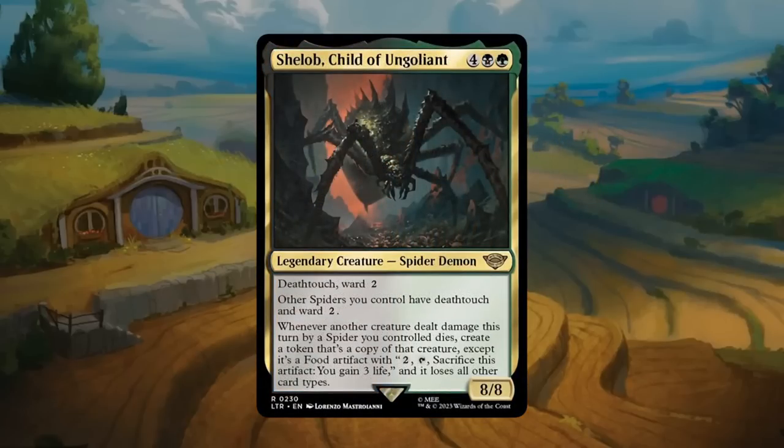Shelob, Child of Ungoliant: six mana for an 8/8 legendary spider demon at rare in black and green. Has Deathtouch and Ward 2, making it not easy to take out. Other spiders you control also have Deathtouch and Ward 2 — not incredibly relevant in the set. Whenever another creature dealt damage this turn by a spider you controlled dies, create a token that's a copy of that creature, except it's a food artifact that can be sacrificed for two mana to gain three life, and it loses all other card types. So Shelob turns opposing creatures into food tokens.